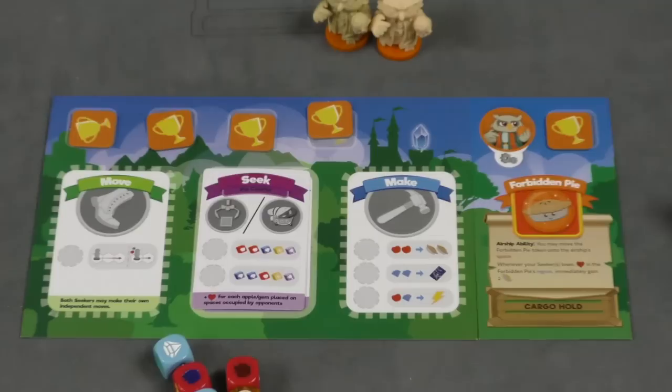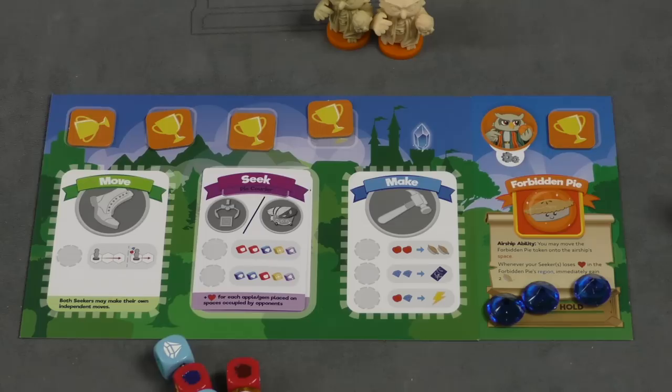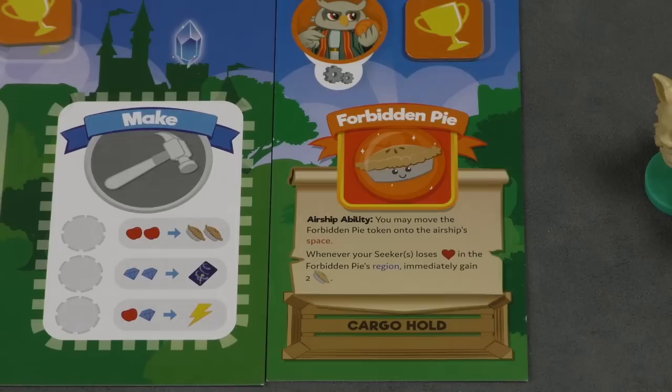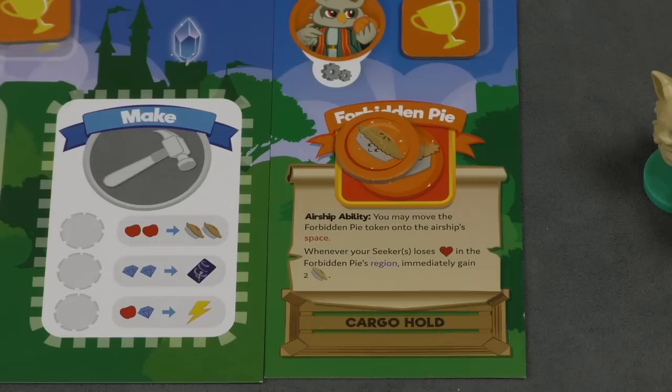When you pick this stuff up, you're going to be placing it into the cargo hold of your ship. The cargo hold can then be spent to finish a quest — so if I'm trying to deliver a bunch of apples or gems to the castle in the middle of the board, it's a lot easier now because not only does your figure carry them in, but you can also pull them from the cargo hold. Each player, when they roll this die, can also use a special ability. One of these involves the forbidden pie token — you can move this token to where the airship is, and whenever your seeker loses friendship in a forbidden pie region, you immediately get two pies.